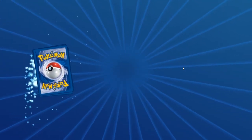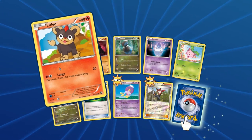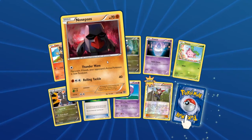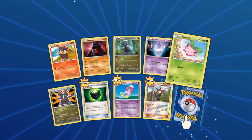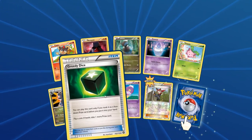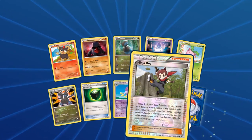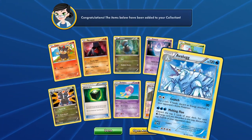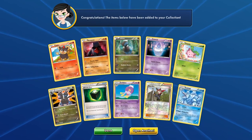Steam Siege pack. Alright, so we got a Litleo — not a Litten, the other lion cat fire thing. We have a Nosepass, a Dino, Litwick, Hoppip, Zubat, and a Greedy Dice. Drifblim, a reverse Ninja Boy, and we have a cool looking Avalugg card. It's got a little thing on its back, kind of looks like an Angry Bird.